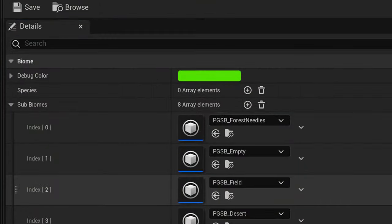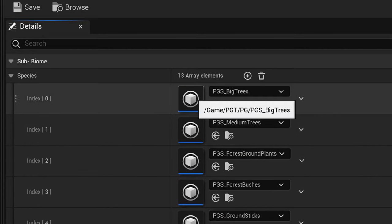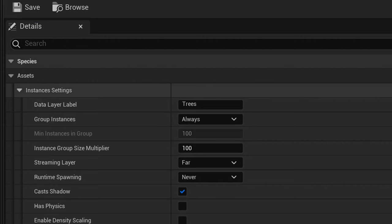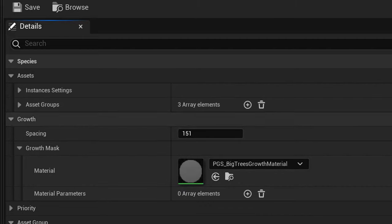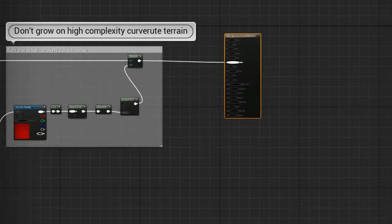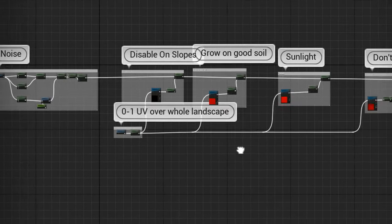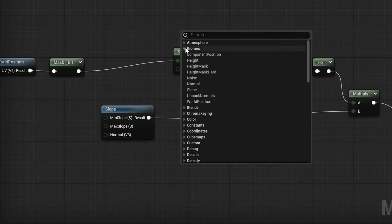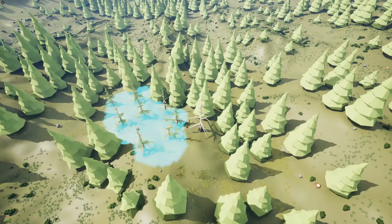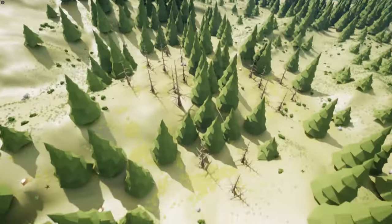Errant Biomes is easy to learn thanks to its elegant asset structure, intuitive user interface, and reliance on familiar tools like the Material Editor. It is made to empower artists and designers and to ensure efficient cooperation within large teams. Biomes encourages creativity through its fully programmable logic via the Material Editor, where you get access to hand-painted masks, landscape weight maps, metadata, and a library of helpful functions. Programmability means you can combine all these inputs in any way you like to adjust the growth, scale, and asset selection within the species.